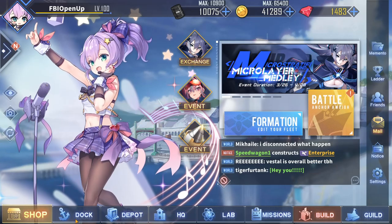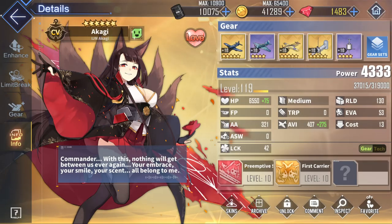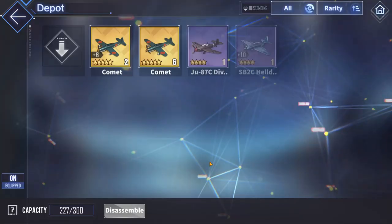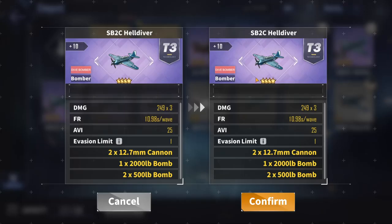Moving on to the second slot for an airplane carrier — speaking of Fox Mines, let's use our Akagi as an example. We have the Dive Bombers. The purpose of a Dive Bomber is to drop those big boy bombs onto your enemies for some big boy damage. This is also why Enterprise can clear screens in seconds. The best in slot is undisputedly the purple SB2C Helldiver.